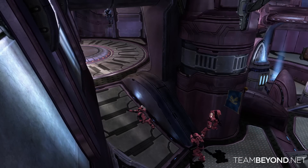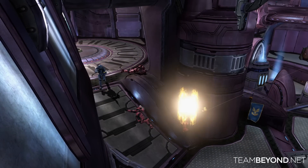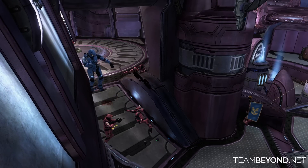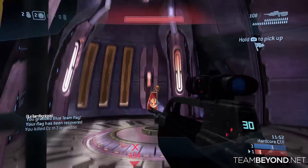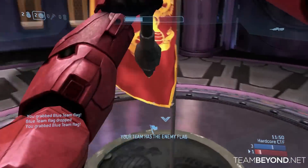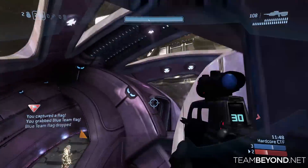My teammate comes to save the day but he's taken down. Fortunately my shields start to recharge just as I hear my teammate hit a melee before dying. I jump out and take a chance, get the kill, and proceed to capture the flag. Due to the chaotic nature of that last fight, the enemy team loses pink control yet again.